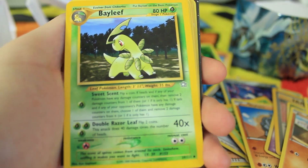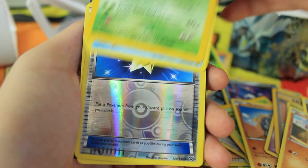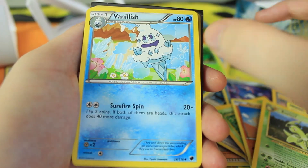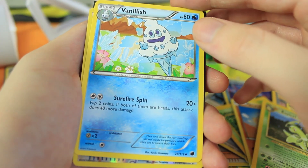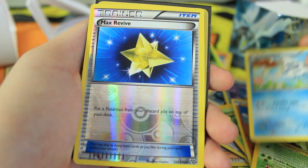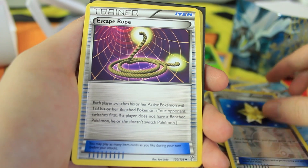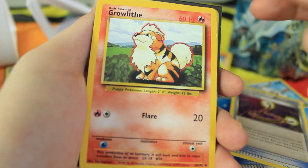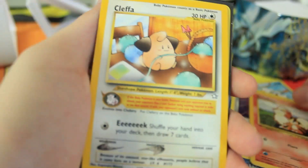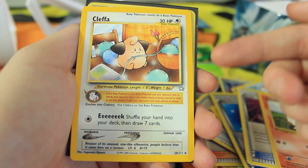We have a Bayleef — I think that might be the original card all the way from one of the Neo sets. A reverse holo Vanillite — Spin Flip: flip two coins, if both are heads this attack does 40 more damage. A Max Revive, an Escape Rope, and a third Growlithe — non-shadowless, non-first edition. I'd love some more mix-ups on those.